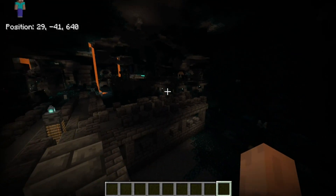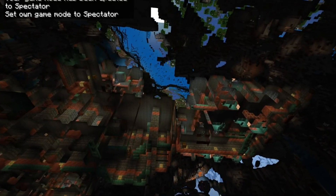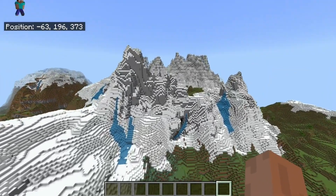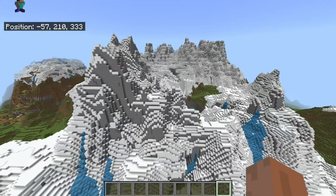Bottom line is you are not short of loot inside of ancient cities — there are at least three ancient cities right around the vicinity of spawn, including maybe a trial chamber or two around the place too. This seed is wild, check it out for yourself. Thanks for watching and I'll see you all later.